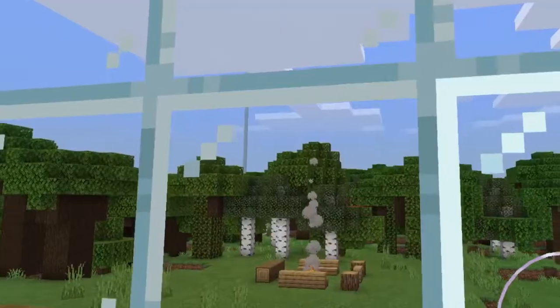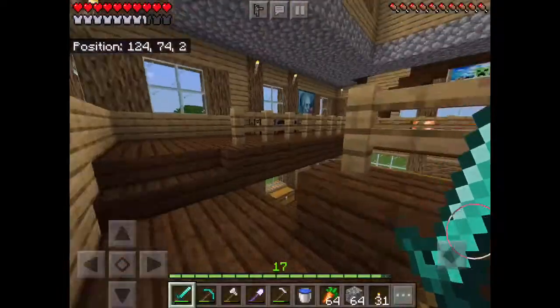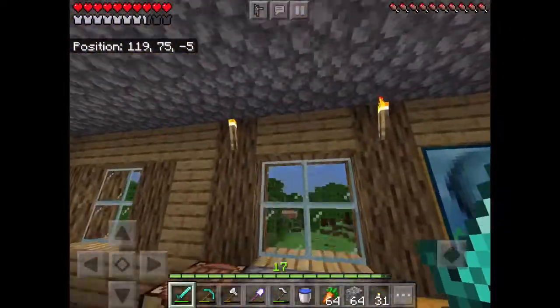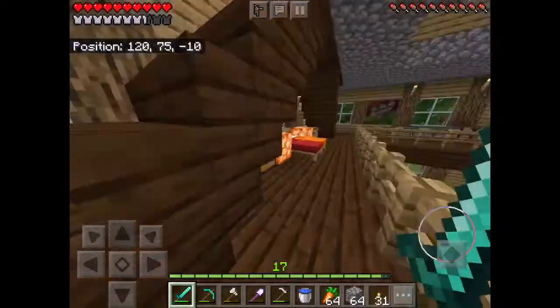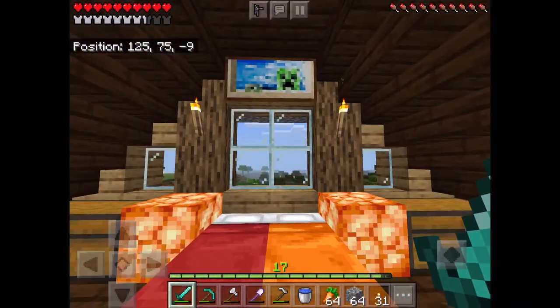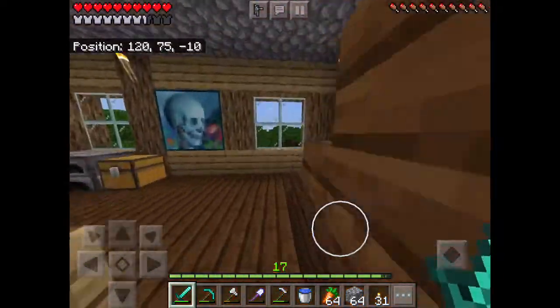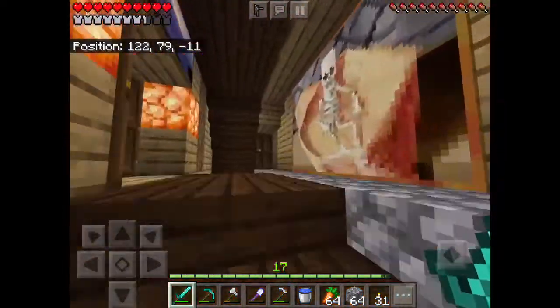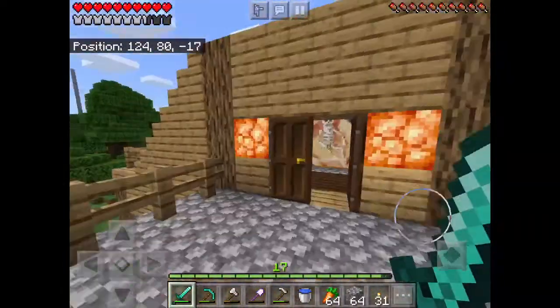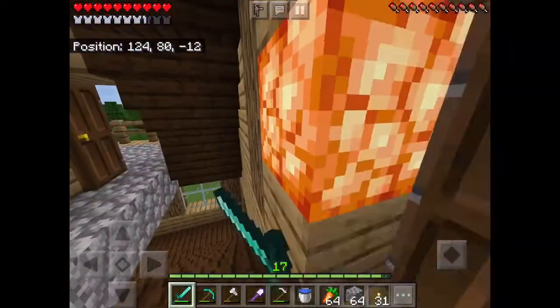If we go upstairs, we have a huge nice window here. We also have two little stations on either side. Then we got the beds here — me and Zankloffby sleep together, don't take that out of context. This is our bedroom. If we go upstairs you can see we have a huge skeleton man, and up here we have a balcony you can see over, which is really cool — kind of a third story.